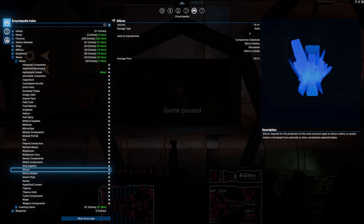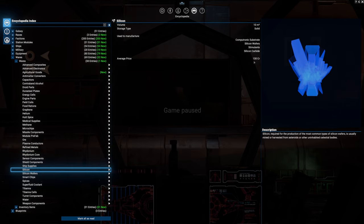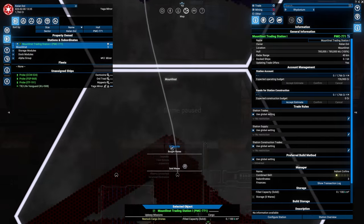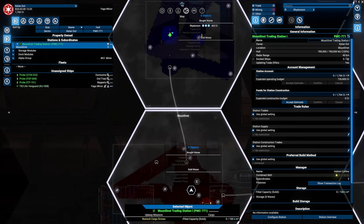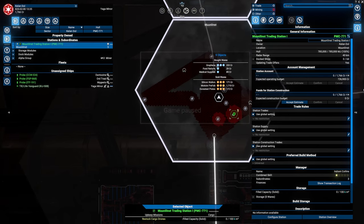Let me show you why. Silicon has a volume of 10 cubic meters per unit, and for Rhydonium it's 60. So every three silicon is one Rhydonium, which means this price needs to be divided by three. That's about 170, and silicon is 130 — so it's only 40 credits per Rhydonium more than silicon using the average price. The actual price here is 462, divided by three is 154. And usually silicon is around the same. So it's not that much more than silicon.